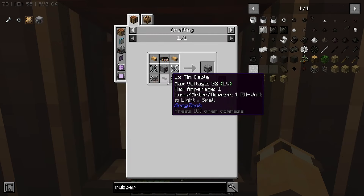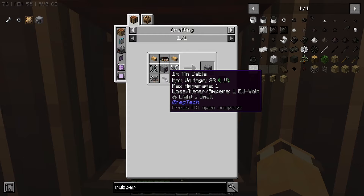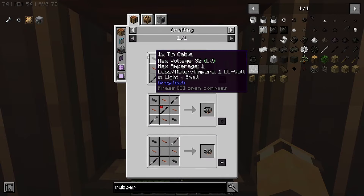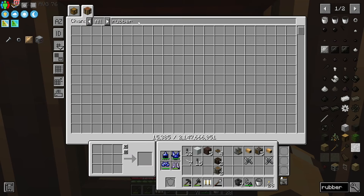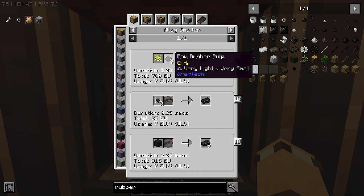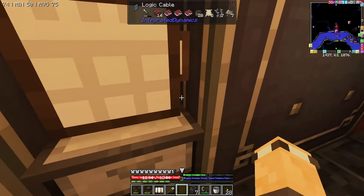We've got 1 rubber sheet which will probably be enough to do 1 of the cables. But we need - let's have a look - 1, 2, 3, 4, and because we need 2 of these, 5, 6 - so we need 6 rubber sheets. The rubber sheets come from rubber ingots, which is raw rubber pulp. That is 6 times 3 which is 18, and then we need 6 sulfur.